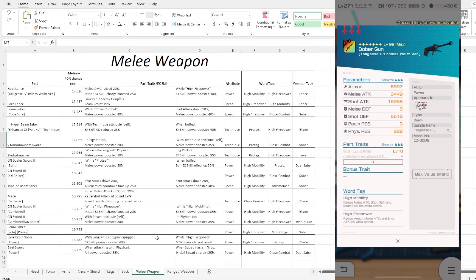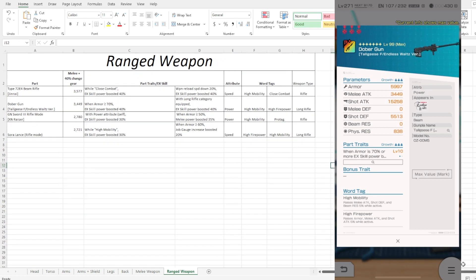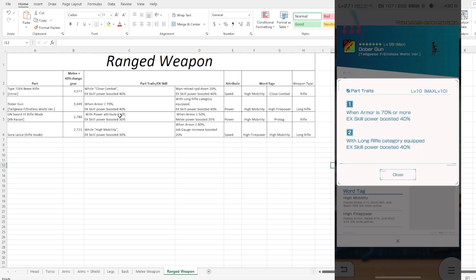Next we have the Dobergen — or however you pronounce it — the range weapon here. Keep in mind it's a long category, so your sub slot option is not going to be as good either. Beam grapple is definitely the easiest one to look at, but this one is not that. You can see I have it listed out for melee specifically, and this one honestly could be a very good one for shot as well because you do have a really good chunk of shot defense, which translates well into shot attack.